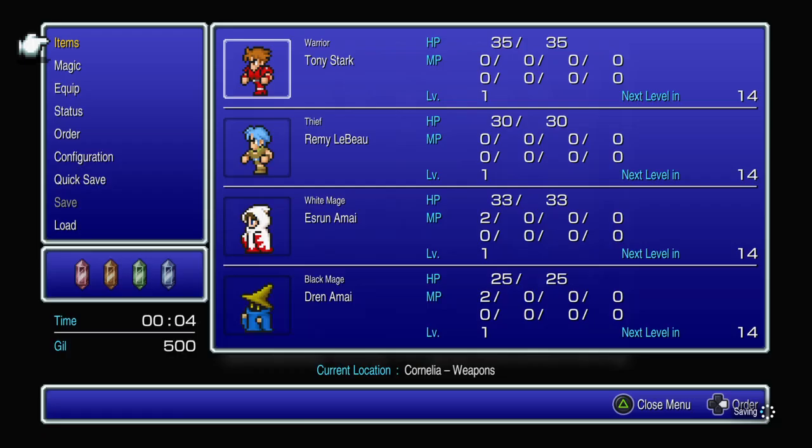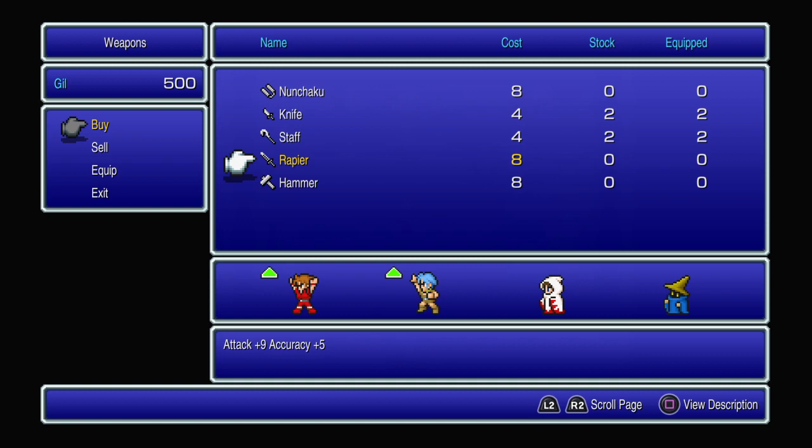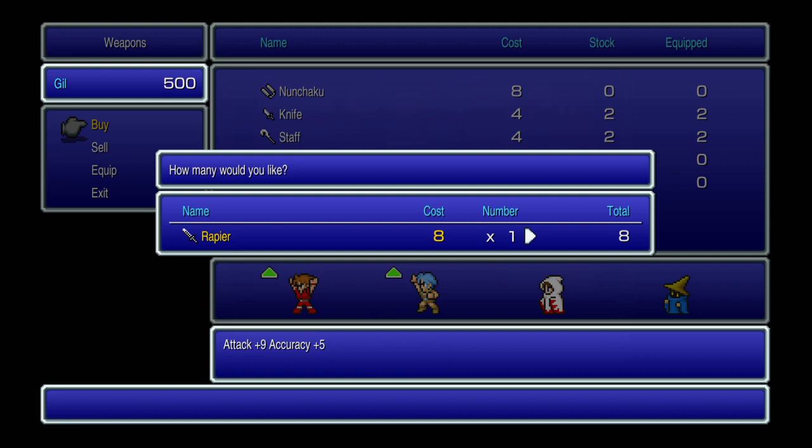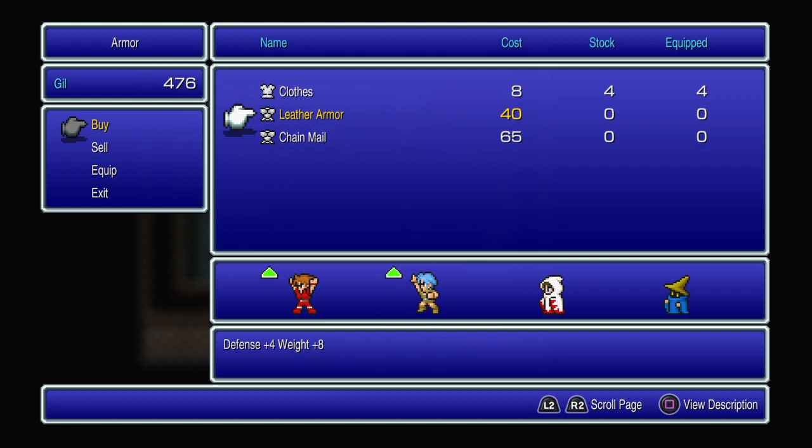Maybe I'll take a peek in here and buy some equipment. Let's see what kind of equipment he's got — only a knife and clothes, staff and clothes. Let's see if I can buy anything better. The rapier actually helps him go up a bit, I think I will buy that. I think I'll buy one hammer too, for her.